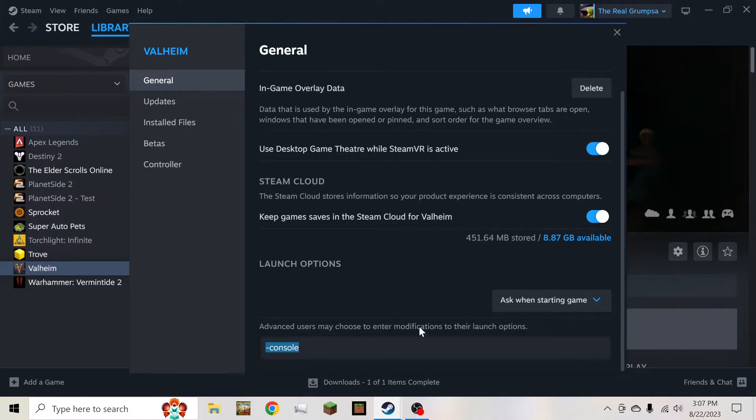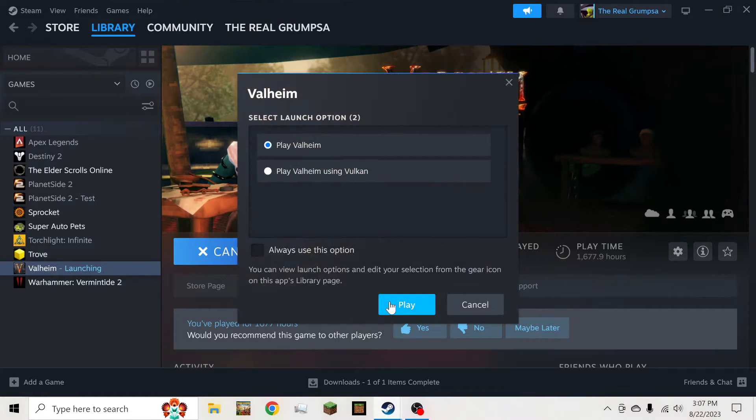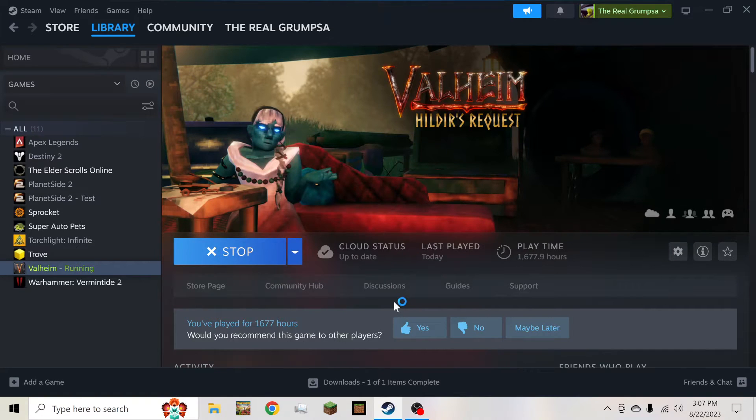In this little field it says advanced users may enter modifications to their launch options. And then all you have to do is play. It doesn't matter which version you use — I just use the regular one because my computer likes it more.